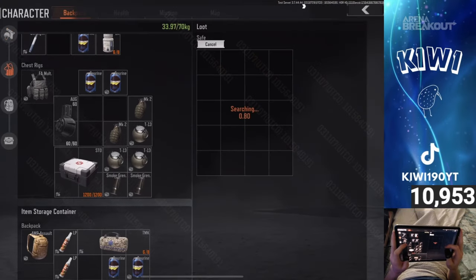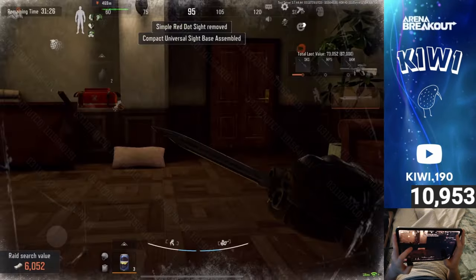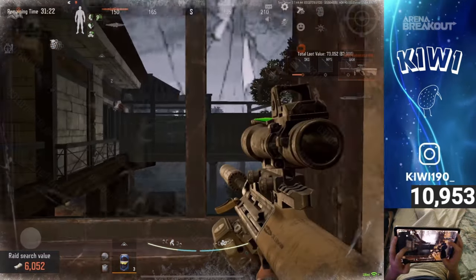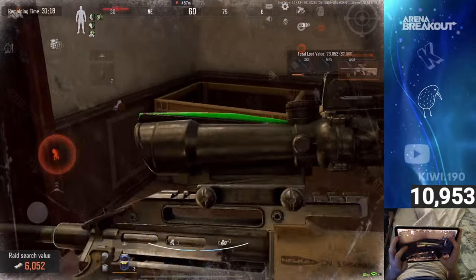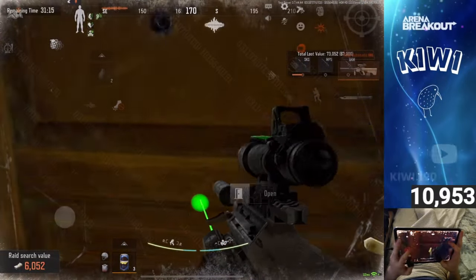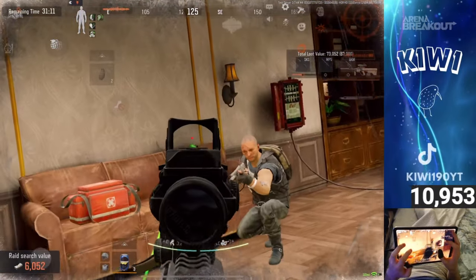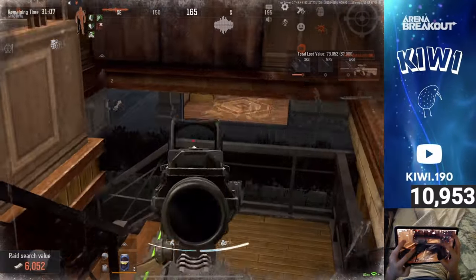This mode is basically Rush and is on 4 different maps: TV Station, Armory, Northridge, and Farm. There is only going to be a single matching queue meaning the map that is going to be played will be random. Each map has been made smaller to fit the Rush theme. TV Station has been changed so you can only access the ground floor, Armory is going to be inside the bunker, Northridge will be at the resort building, and Farm will be at Produce Trading Post and Stables.